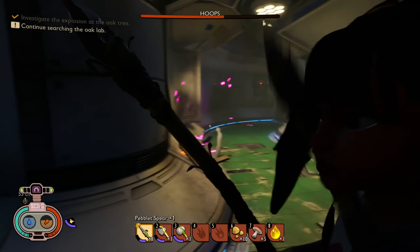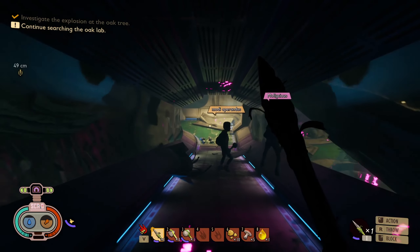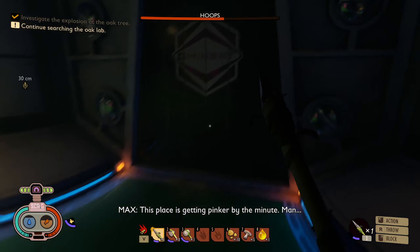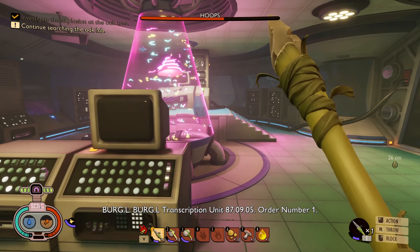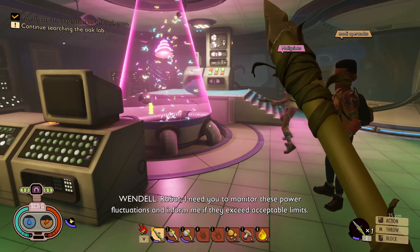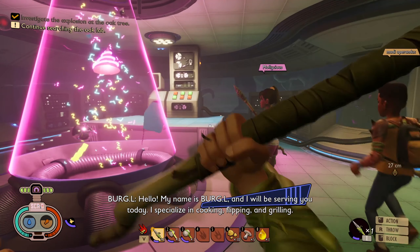Inside the oak tree, of course. Did you guys hear that? There's monsters. This place is getting pinker by the minute. I got a BP unit. Order number one, robot — I need you to monitor these power fluctuations and inform me if they exceed acceptable limits. Party hat machine. Hello, my name is Burble and I will be serving you today. I specialize in cooking, flipping, and grilling.